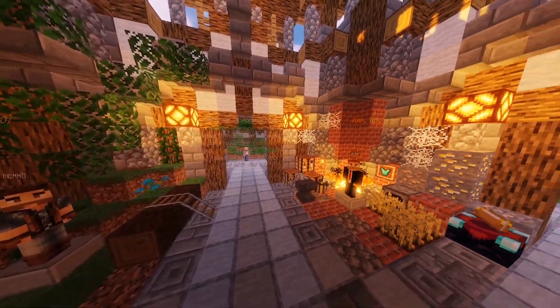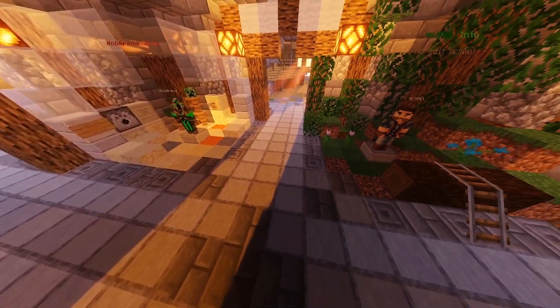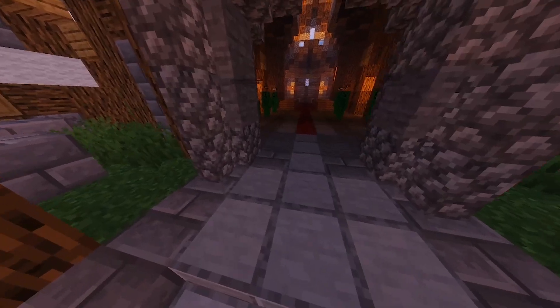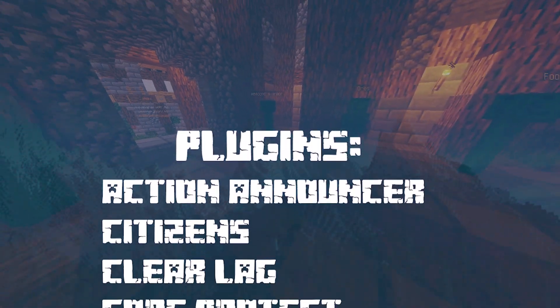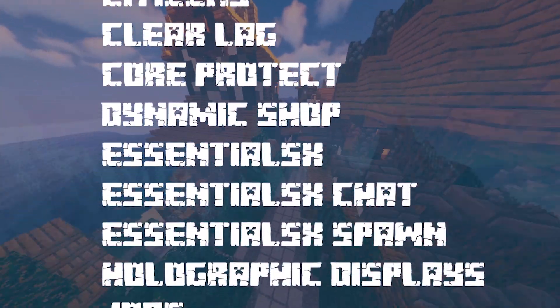So what does this pack come with? It comes with a spawn world full of NPCs for all of the different things around the world. It comes with a shop that's pre-set up with prices and an economy for you. It also comes with an additional 23 pre-installed and pre-configured plugins including seven different ranks.